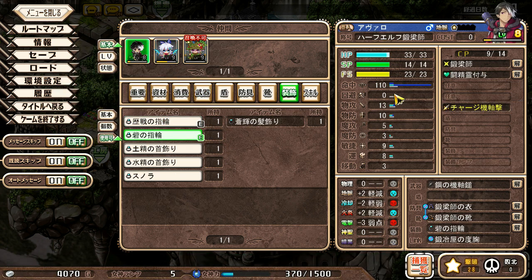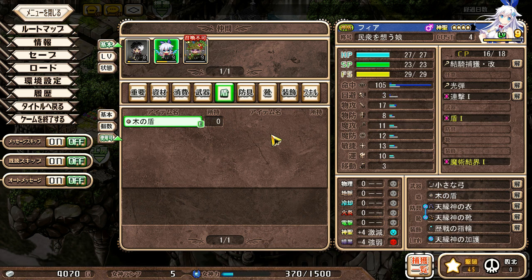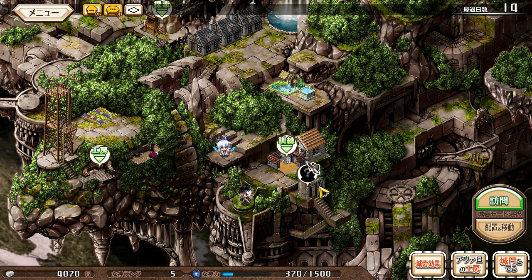So let's get shields on both of these two. The nice thing about equipping shields is that they all have shield abilities - where it'll pop up 10% of the time, and it'll reduce the attacker's power by 30% before subtracting defense. Basically, if that skill pops up and you actually take more than one damage, you're probably fighting something too strong for you at this level. So I guess we'll say we're good and see what's waiting for us outside.